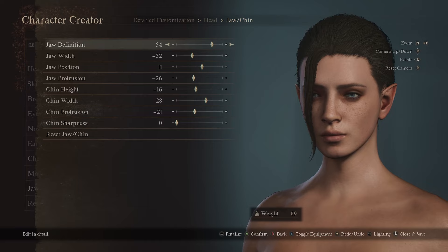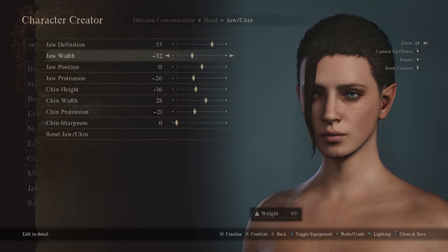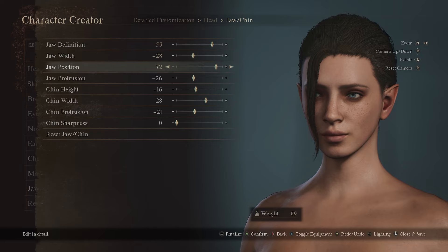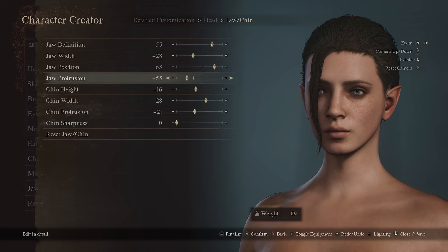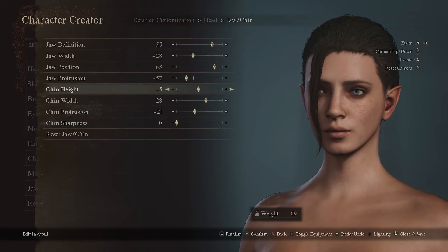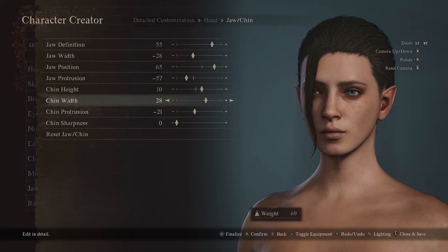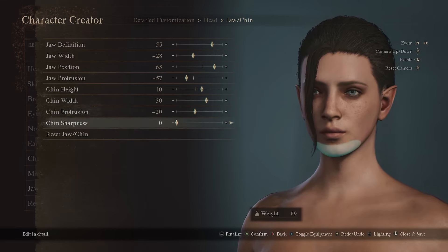Now for the jaw chin: definition at 55, jaw width at negative 28, jaw position 65, jaw protrusion negative 57, chin height — chin width at 30, chin protrusion at negative 20, sharpness 0.